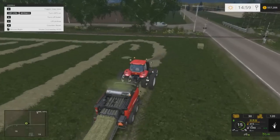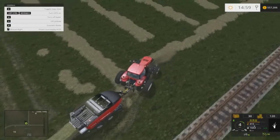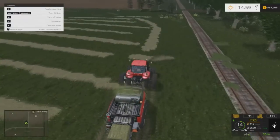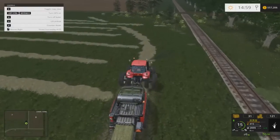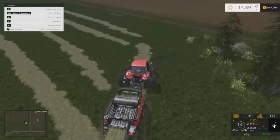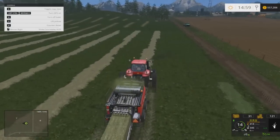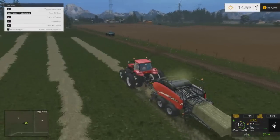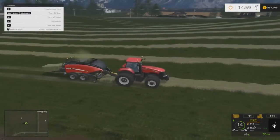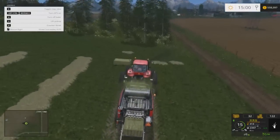Honestly, for this much hay that we've cut, the size of the fields may not seem like a lot, but hay is just low yielding. In real life you'd let it grow waist high. I wish they would add in Farming Sim — at least in hay fields where you plant grass — that it would grow to a reasonable height so you could get some more yield. I think that would be more realistic.